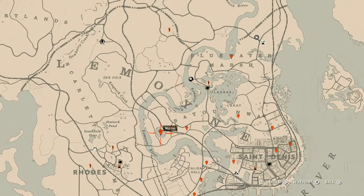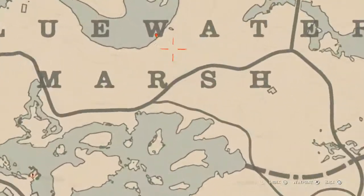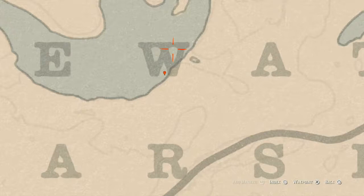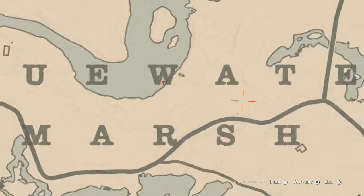On the Lemoyne side of the map, between the W and Blue Water, right here at this location you will find a family heirloom — an Ivory Comb. There's a boat at this location; go on the boat and through the door. Look for the sink, and right next to the sink you will find your Ivory Comb.